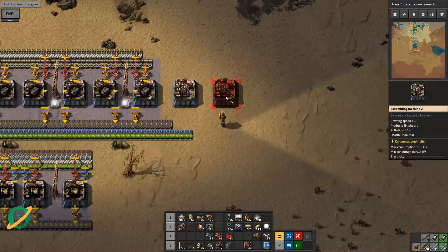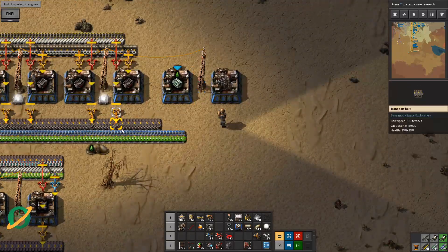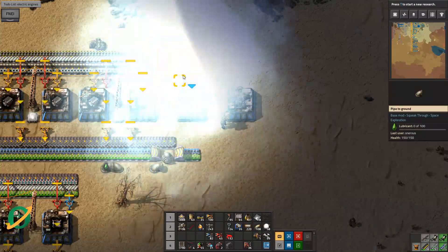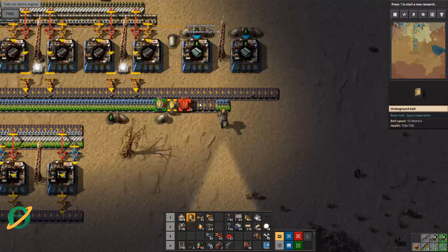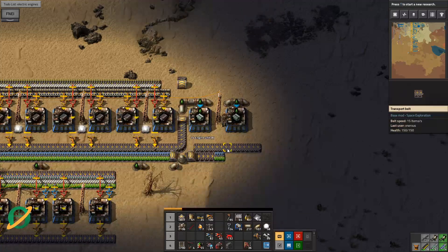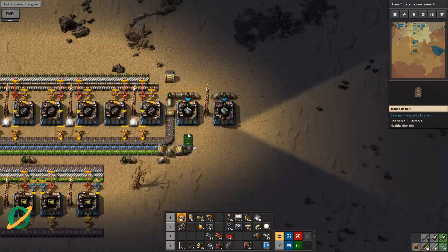We want to turn these into electric engines. Let's just build this across here - electric engines it is. Electric engines, you need these things and you need this stuff. The output - I would actually like the output to be down here. How are we going to do this in a way that doesn't look super weird? I don't think there's a way that doesn't look super weird. There we go - it's something.